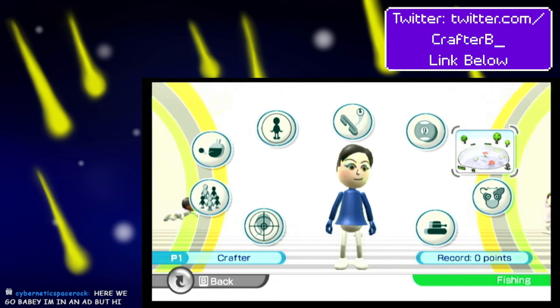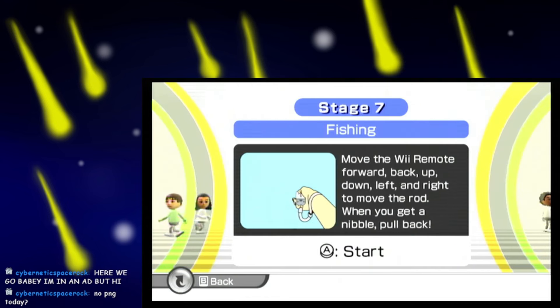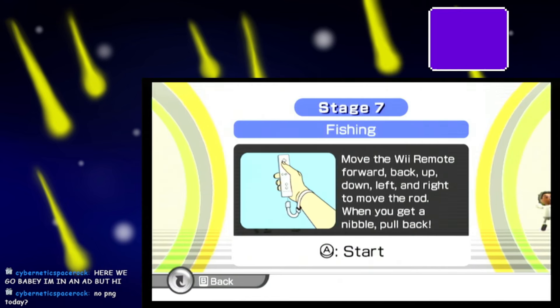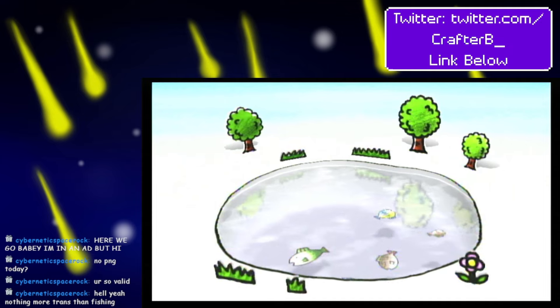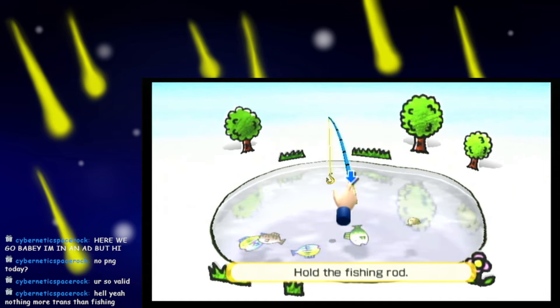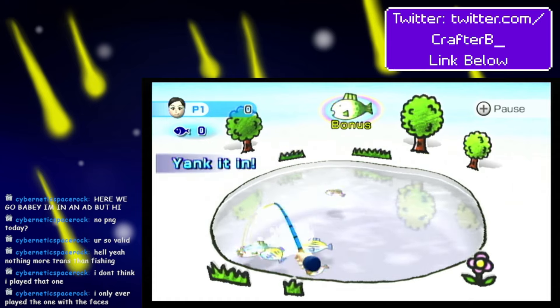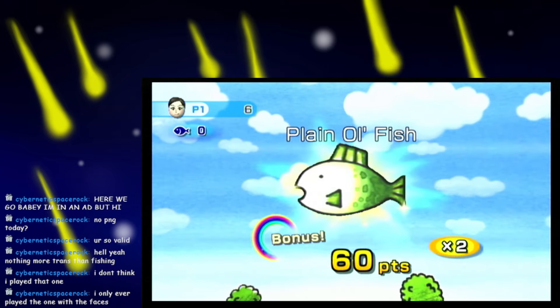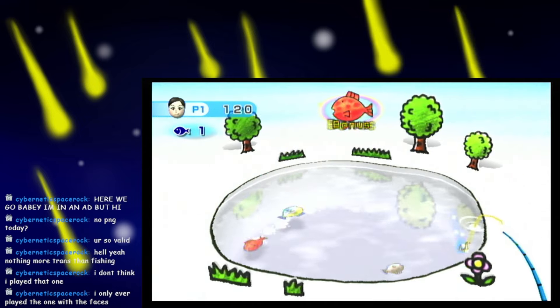We gotta start with fishing. Move the Wii remote forward, back, up, down, left, and right — you don't need to list every possible direction. They're little doodle fish! Okay, so it's like a cursor. The controls literally are just... move it around. Yo, I got a plain old fish! Let's go. This is awesome, actually.